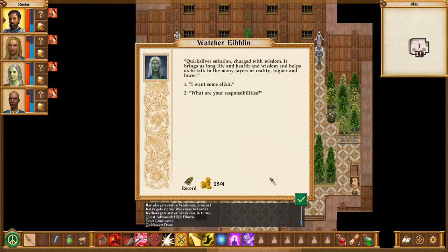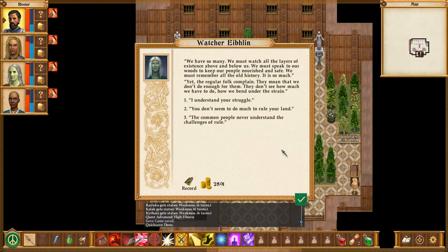Tell me about Elixir. Quicksilver solution charged with wisdom — it brings long life, health, and wisdom, and helps us to talk to the many layers of reality, higher and lower. I definitely don't want any Elixir. What are your responsibilities? We must watch all the layers of existence above and below us, speak to our woods to keep our people nourished and safe, and remember all the old history. It is so much. Yet the regular folk complain — they moan that we don't do enough for them. Which you don't.